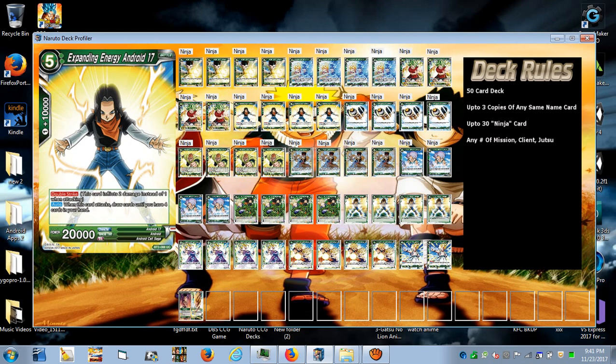Expanding Energy Android 17 has double strike, which is great for dealing two damage especially when you want to finish your opponent off. Auto ability: when this card attacks, draw cards until you have four cards in hand. So if you have three cards you draw one, two cards you draw two, one card you draw three, no cards you draw four. Go crazy — combo, deal a lot of damage, get your attacks through, then replenish your hand.